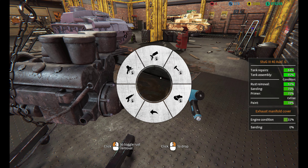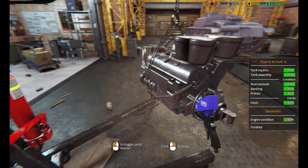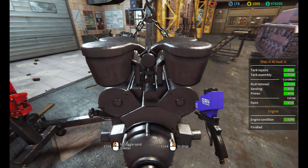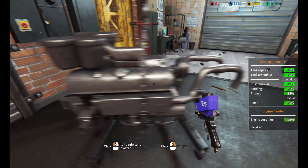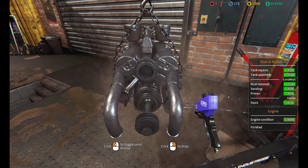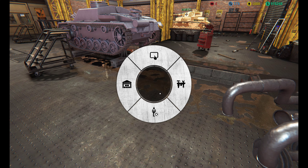I noticed on other people's Tank Mechanic Simulator videos — like Dre's or Diesel's — they have a character visible with arms driving and holding the tablet. For me I'm just a ghost figure with floating tools. I need to check my graphics settings to figure that out. If you guys know how to fix it, leave it in the comments.